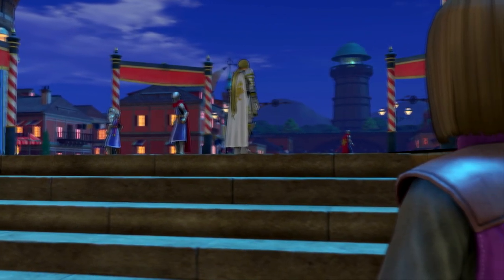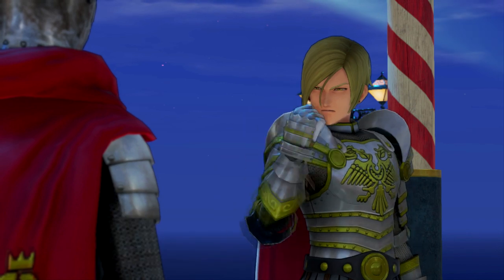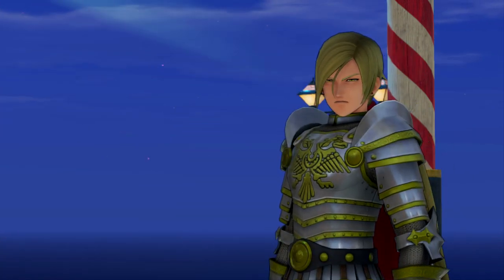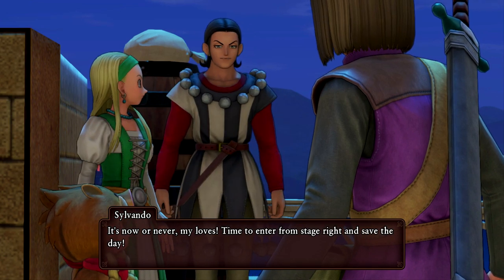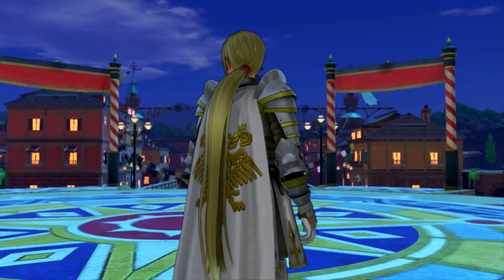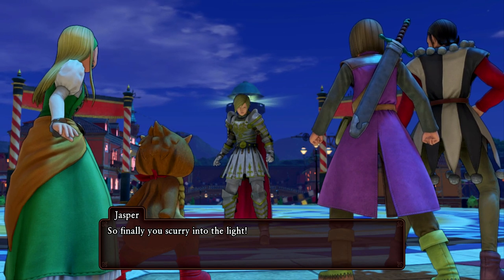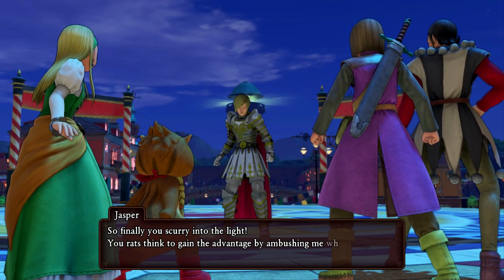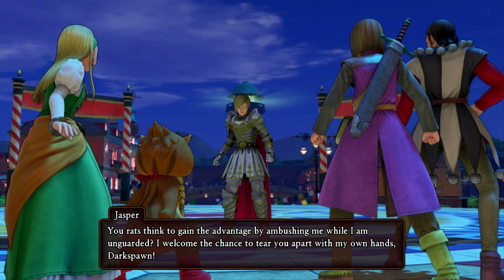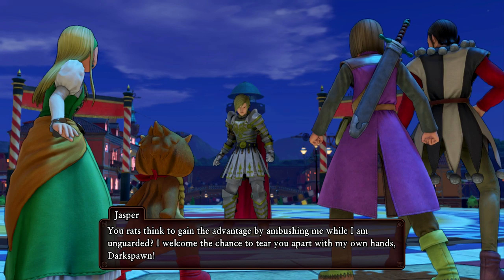There's Jasper with his back turned — wow, he's really mean. It's now or never, my loves — time to enter from stage right and save the day! Jasper says: 'Finally you scurry into the light, you rats. You think to gain the advantage by ambushing me while I'm unguarded? I welcome the chance to tear you apart with my own hands.' Time for a fight!